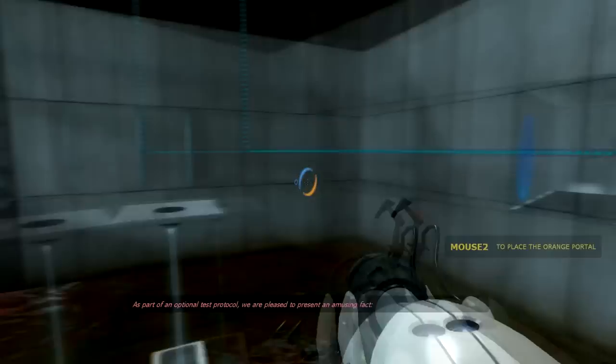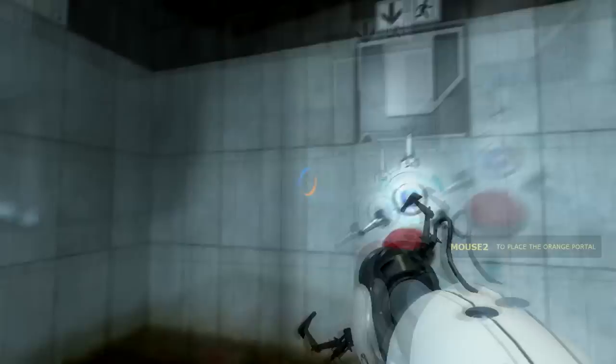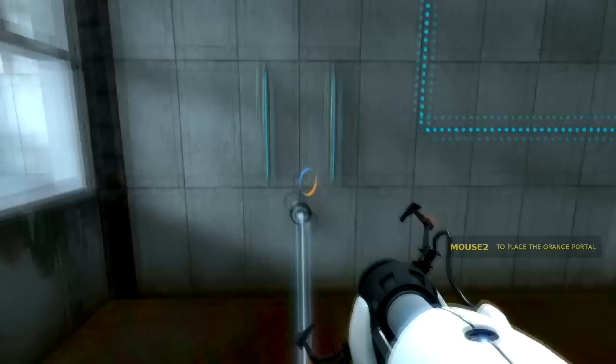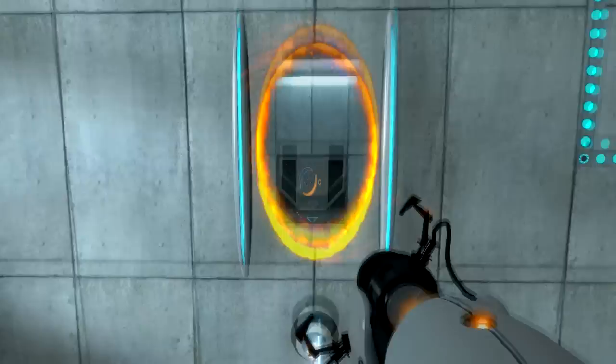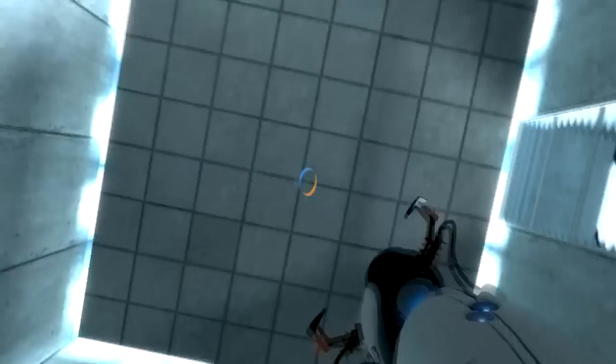As part of an optional test protocol, we are pleased to present an amusing fact. The device is now more valuable than the organs and combined incomes of everyone. This portal gun is worth a lot of money - think about having a portal gun like this in real life, how much easier things would be. Now if I press secondary fire, my second mouse button, I can create the orange portal too. I can create my own portals - my own gates. Woohoo!